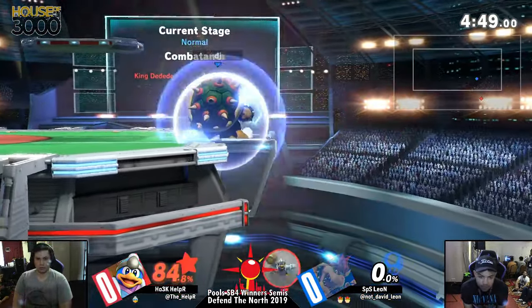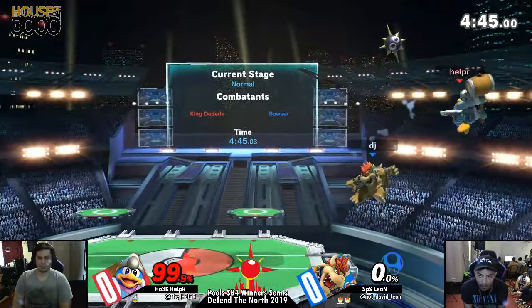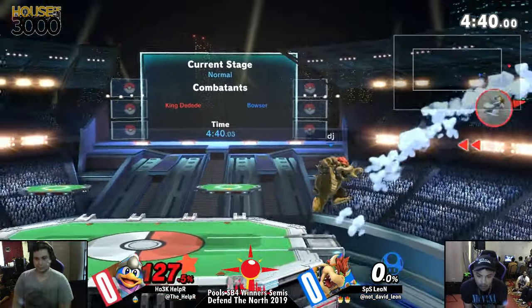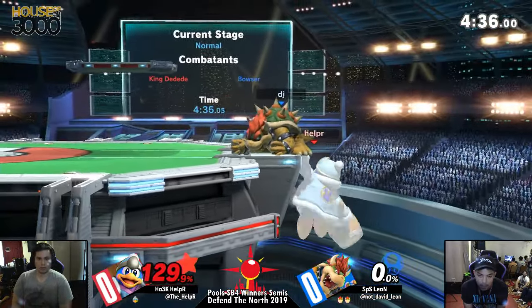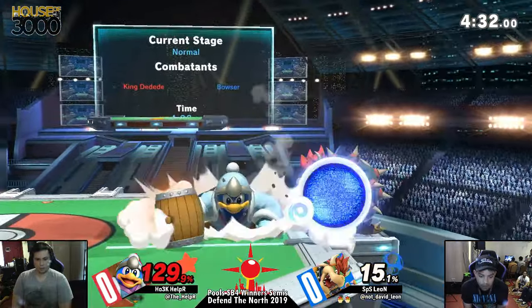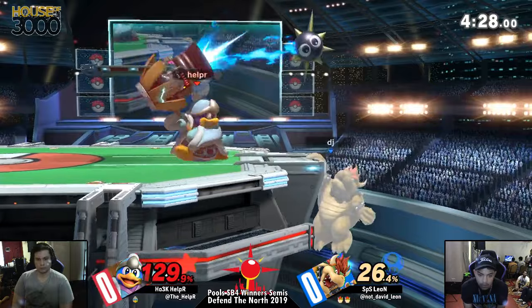F-tilt. No F-tilt coming from Leon — the roll behind with the up B, setting Helper off stage, that backer just barely clipping it. Back throw not going to take it just yet, but going to send him off to disadvantage. And Leon is out there chasing him, tried to do like what we saw shades of Zaxxel before. Side B? He knew the spot dodge was coming.